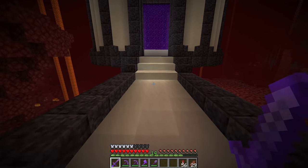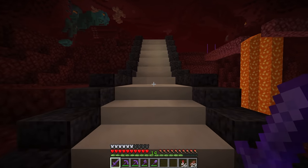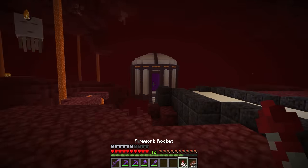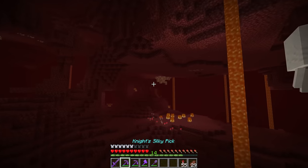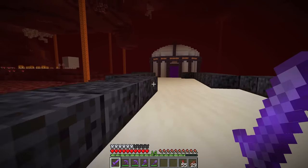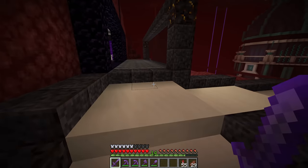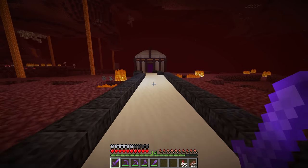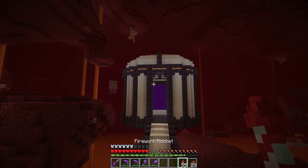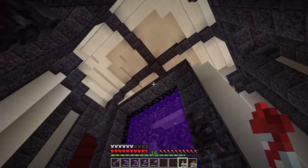We also added this road just to kind of connect everything up, make it easy to figure out where to go to get back to the main hub. We linked it up to Zedaf's portal as well since his is right along the way. It's all finished, it's looking good, I'm happy with it, it gets the job done. It's perfect for a little single-person nether hub.